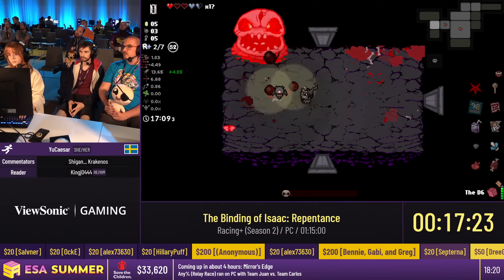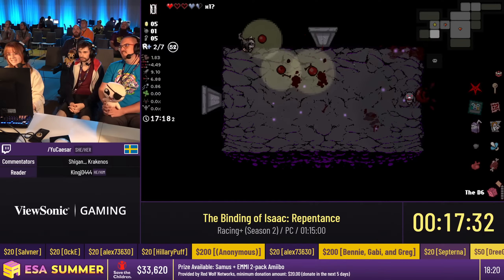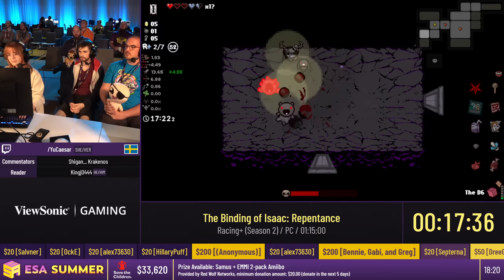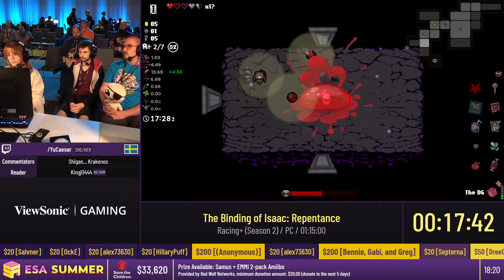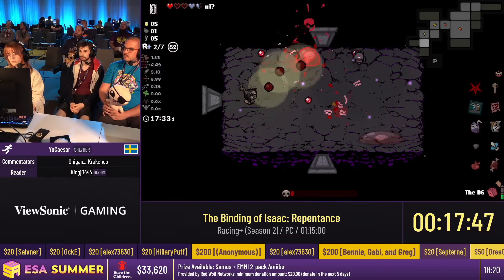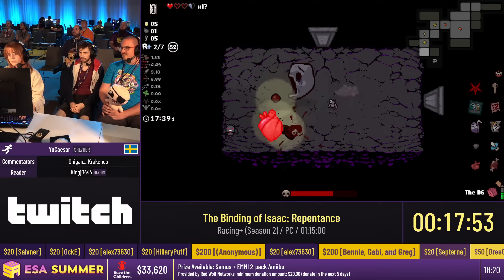This is Saturn — Saturn is a pretty hard fight, but that's alright. And we've reached the Dark Room. The Dark Room is an interesting floor — it's the last floor for this route. You only have Devil Deal items in the first room. Each time you reach this kind of floor, the first room has four chests, and each chest gives a random item — so you can get rewarded.